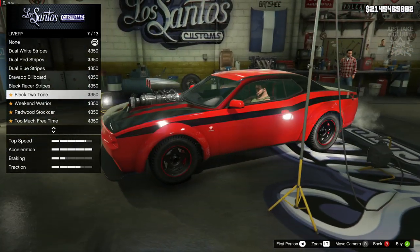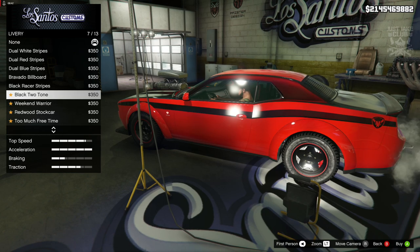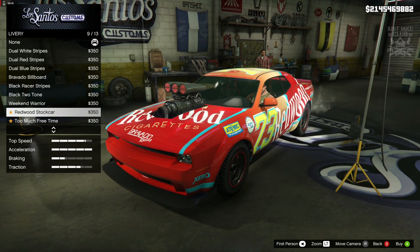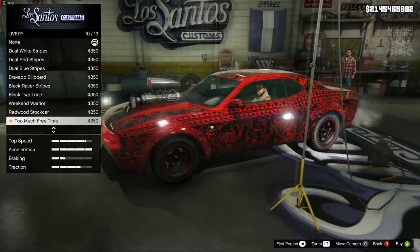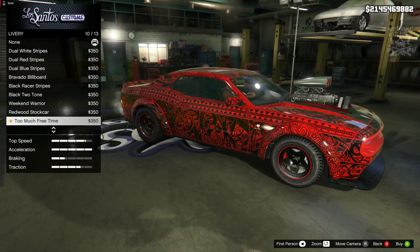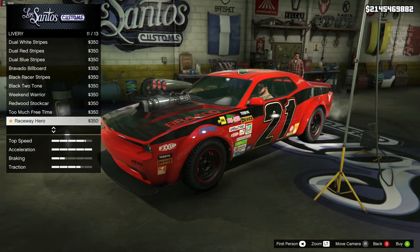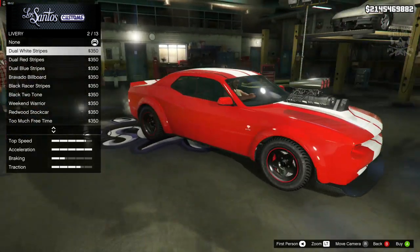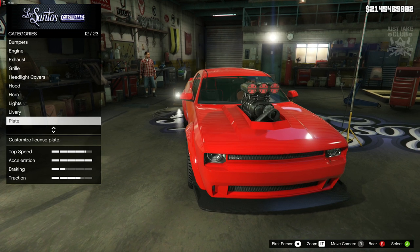I think that is the livery we'd need for Letty's Challenger as well. So a Letty's Challenger build is definitely coming because it looks like we can make a pretty close replica using this Hellfire, which is awesome. There's also what looks like a Polynesian-inspired design which looks a bit weird on a car. I think the dual white stripes look pretty smart, but I think it looks better clean, so we're going to leave it.